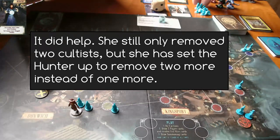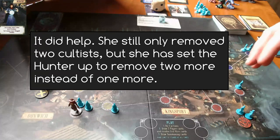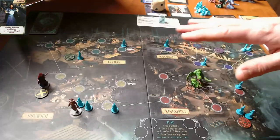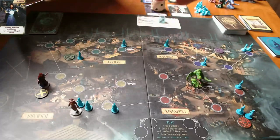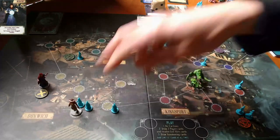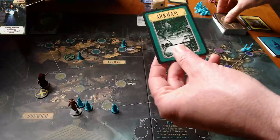Yeah, I don't think it did. I might have overthought that a little bit. I don't remember the original game state now, so I guess that's what she's done. I feel like I probably wasted a movement for her, but I think that might be all right. Either way, that gate is sealed and we're down two cultists, which is great.